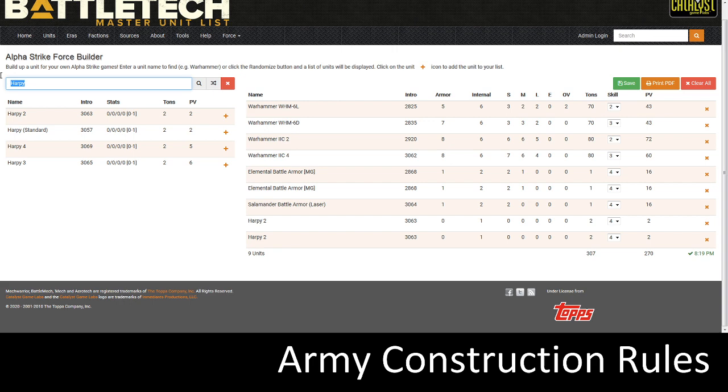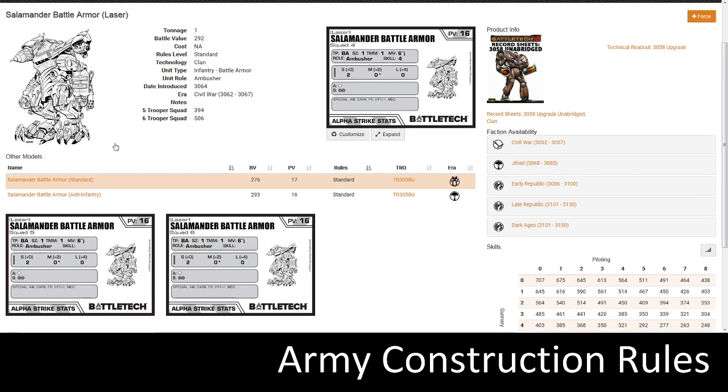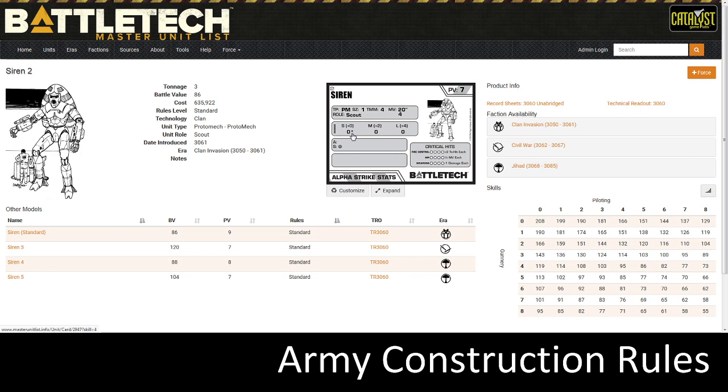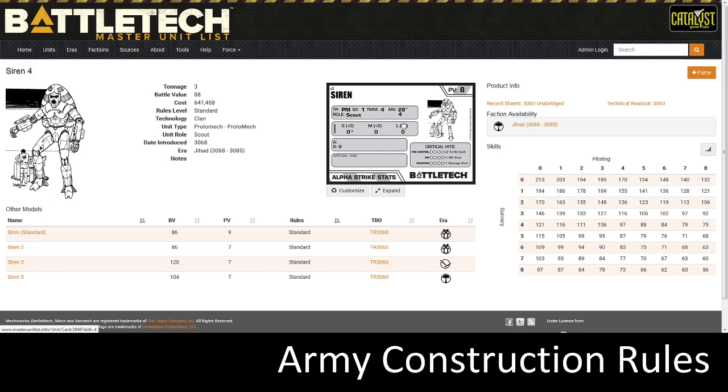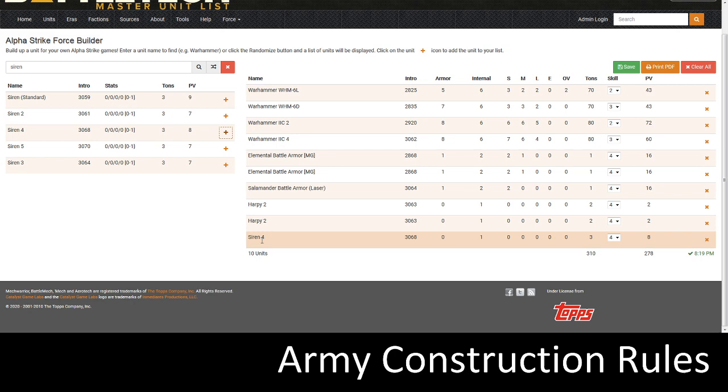Let me type in Siren and get the Siren 4. I want a little variety, so let's go to the units list and search Siren to compare. There's a Siren 2 — moves 20 inches, 0-0-0, 1 structure, 7 points. The Siren 4 moves 26 inches, same stats, but has an E&E energy special. That Siren 4 moves a lot faster, so I'll use it as a scout. I still like the other Sirens, so I'll have a Siren 4 and a Siren 2.